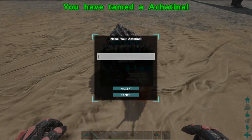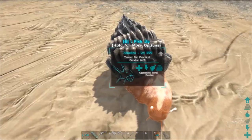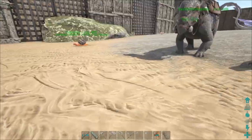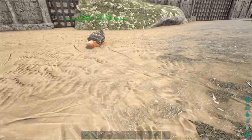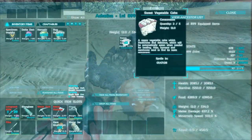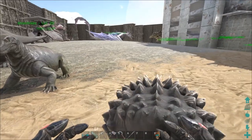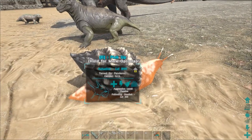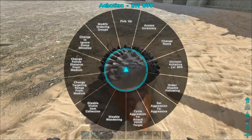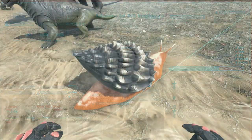Alright guys, our snail is done and it tamed out at level 899 — kind of a bummer because one level higher would've been 900, which is a way cooler number. There are still a couple veggie cakes in there and I'll make more to throw in the trough since I believe that's all they eat. These guys are supposed to produce something similar to cementing paste. Let's pick it up and move it — let's enable wandering and see what happens.